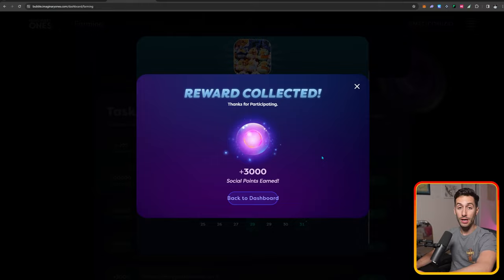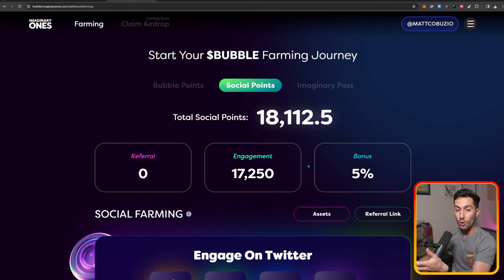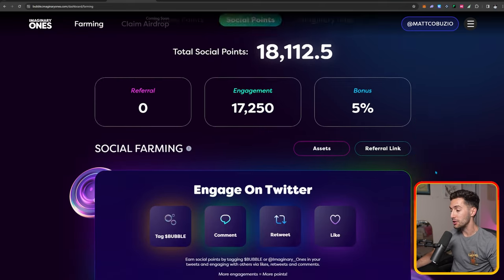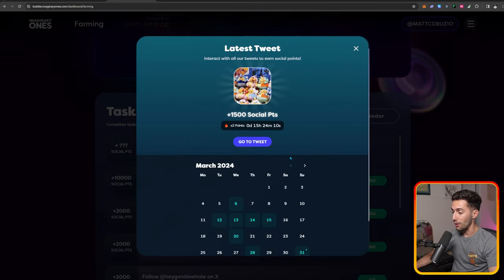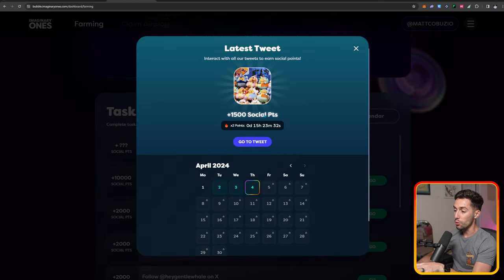If you join Bubble now, you can go back and do all the old tasks to get that bonus as well. Now, the benefit of doing the new ones — if you go to the calendar and do today's task, you can see I earned 3,000 social points, but the retroactive one is only worth 1,500. That's because you get a 2x multiplier for about 24 hours when the task starts. So I highly recommend coming on at least once a day, checking for new tasks, and doing them the day of to get double the social points.